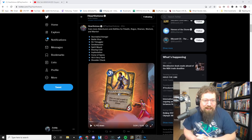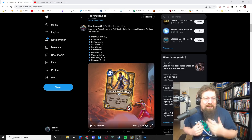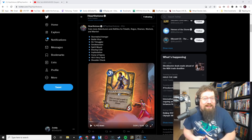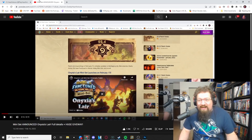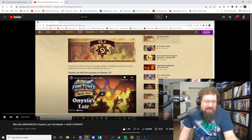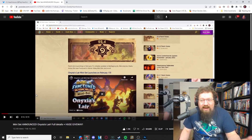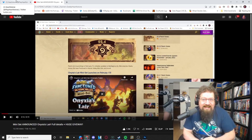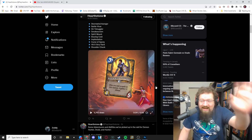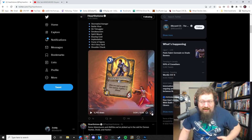Hey everyone, Zeddy here again with a brand new video. There have been some more card reveals — a bunch more by Blizzard, as well as Kibler revealing one hell of a dragon legendary. Before we get into that, just a reminder: we're giving away a regular mini set and a golden mini set. Check out the original mini set announced video, like it, comment, subscribe. You have a chance to win.